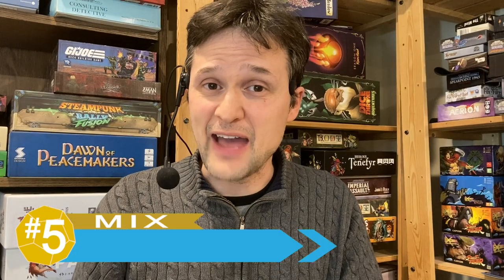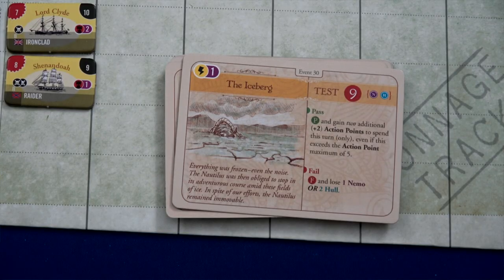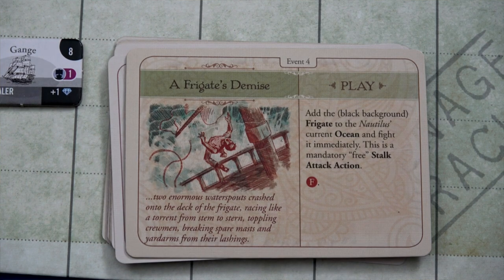First, at number five, I have a mix looking at the event cards and the emergent story of the game. At the beginning of the game you see this big deck of event cards — they control random events that might help or hurt you as the game progresses. On the positive side the variety here is great: the different effects, bonuses, and different places to go all build to a really nice emergent story, giving you a varied experience each time. Even the way the game ends, with a little epilogue for how Nemo actually did, is great. All the narrative touches within the event cards and without are really good.